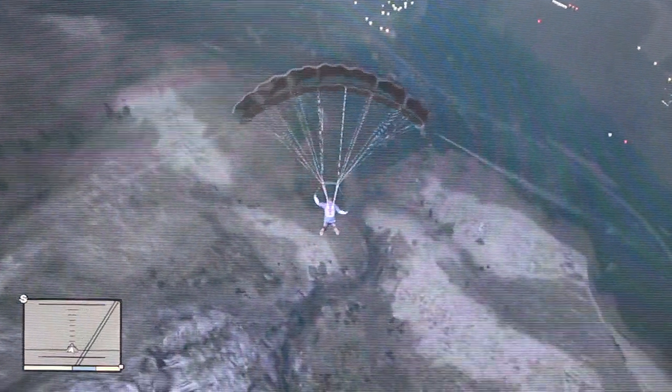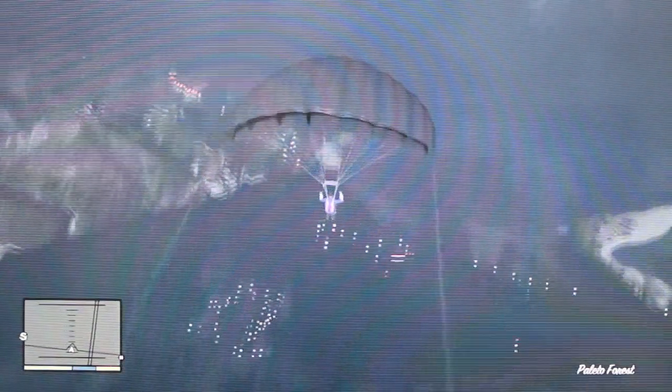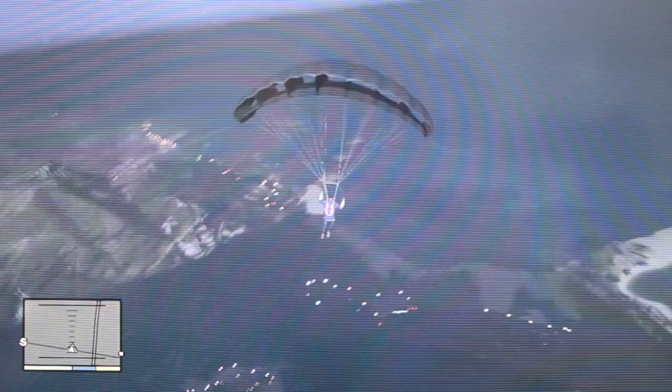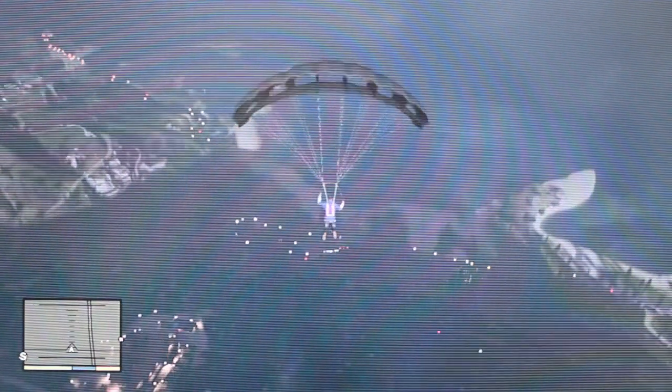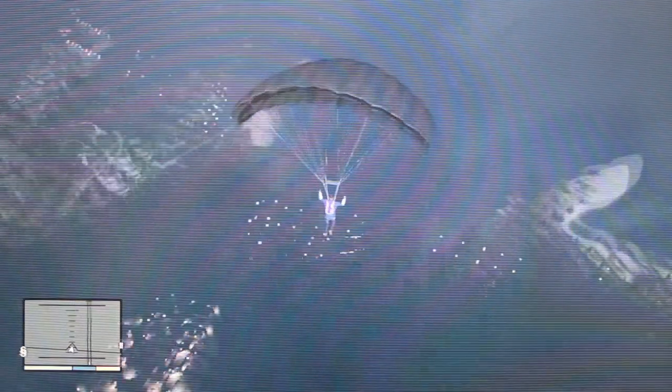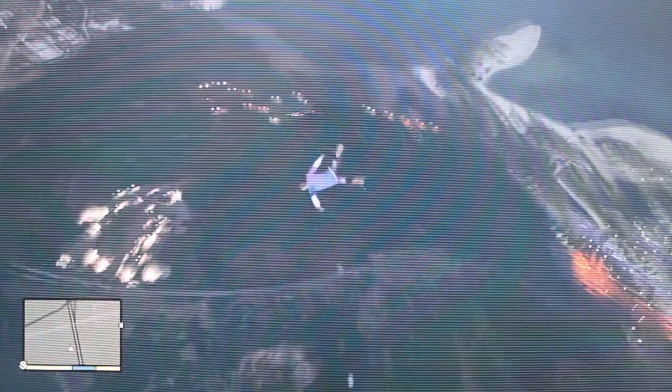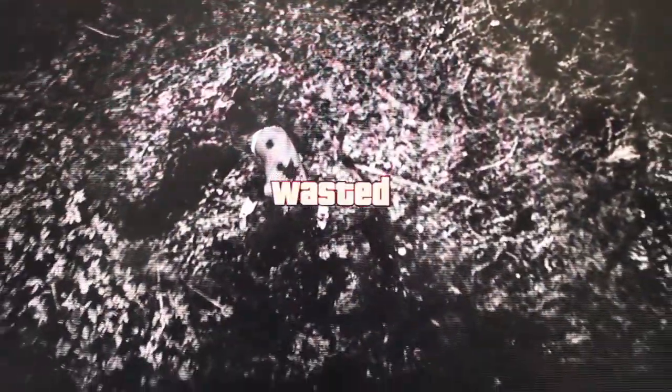Try to do some battlefield stuff — blood needs to be shed. Let's find out. I think I pressed X to release the parachute, but I was just kind of button mashing. Triangle is for the car. I don't think we have another one — we don't have another one. Watch out for the bird. Wasted. More like suicide.